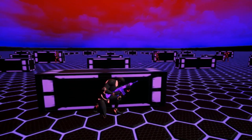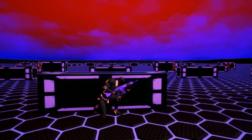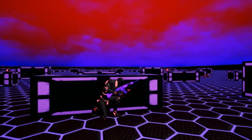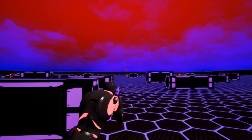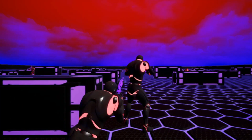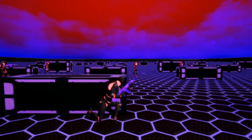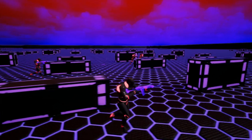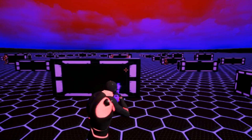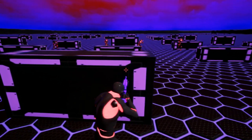I can show you the basic functionality here. Obviously we have enter and leave cover. I can aim. You can see the rifle there was moving — that's because it's always going to point at what the crosshairs point to. So as I get closer, you can see the gun move up.